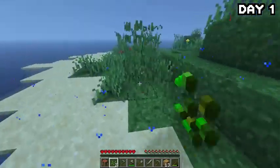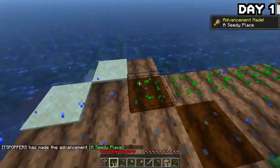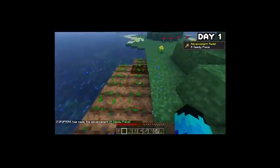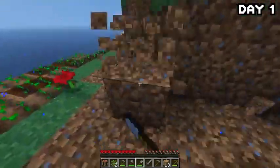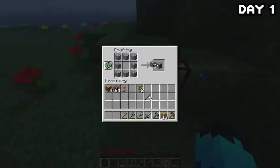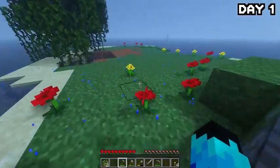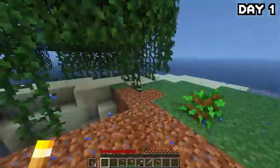By the end of the grass-breaking spree we had a whole twenty seeds, so I got to work planting them all down by the water. After planting them, I leveled a bit of the island to open things up and give me more resources to expand later, then made a furnace, smelted wood into charcoal, made some torches, and went around planting my saplings and finished cutting down the tree.